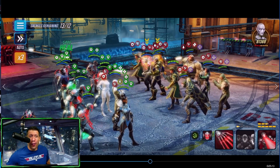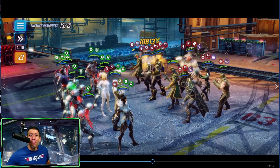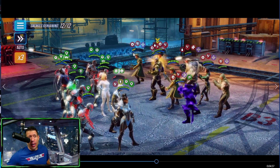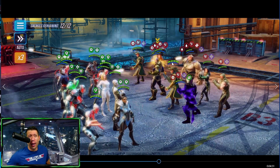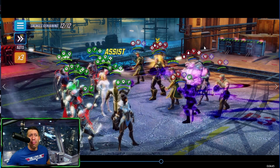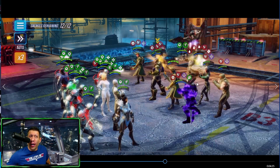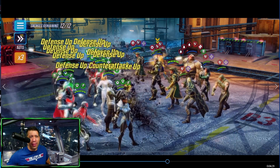Once Ebony Maw is down they lose a lot of protection. It's tempting to go after Crystal for her healing or Mantis, but with the threat of a full Black Order team you have to take out Ebony Maw first. Couldn't go after Loki because he's already very low from earlier mistakes — should have been going after Thanos. We go after Cull Obsidian, especially since Mantis healed. Targeting Loki a little may have helped prevent health being restored to Cull.